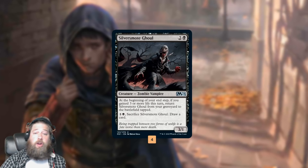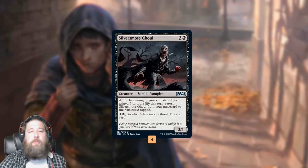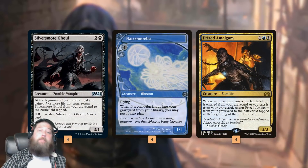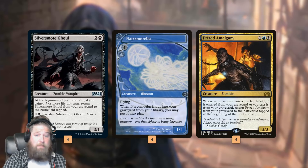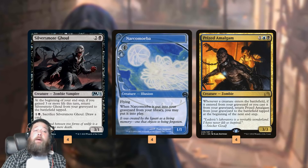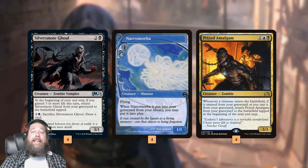We can also sacrifice it to draw a card, so if we know we gained the life and we don't have anything else going on, we can draw a card with Silversmote Ghoul and it comes back anyway. Silversmote Ghoul is a huge deal to this deck because it joins Narcomoeba and Prized Amalgam to give us 3 different cards that essentially just come back from the graveyard for free. Narcomoeba, if we mill it, comes into play as a 1/1 flyer. Prized Amalgam needs some help — it needs a creature to come into play from our graveyard — but with Silversmote Ghoul and Narcomoeba, we now have 8 things to trigger Prized Amalgam.